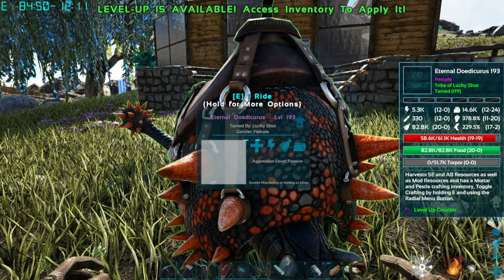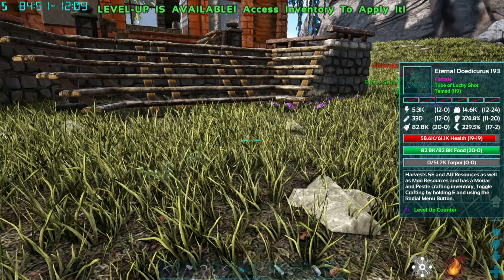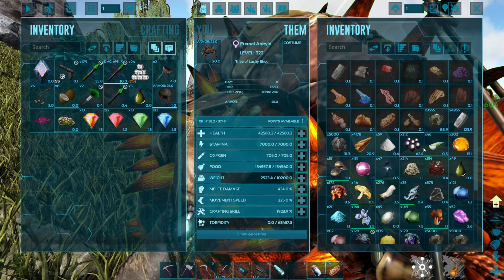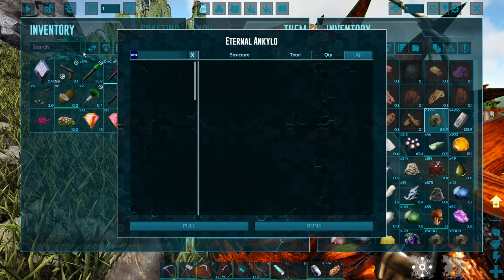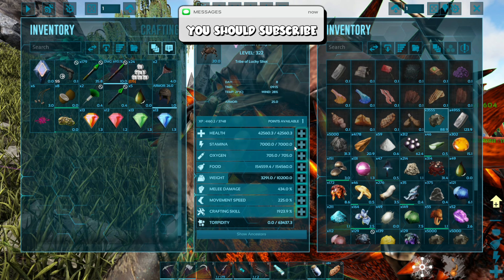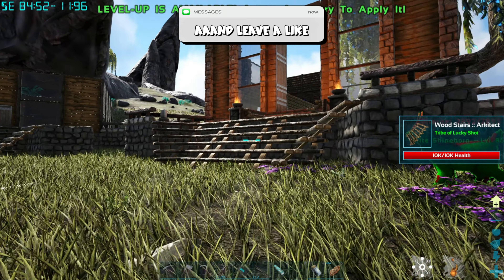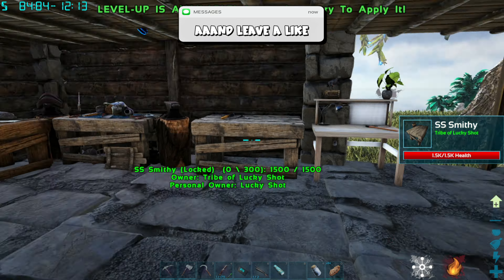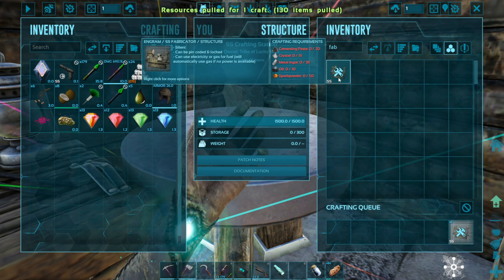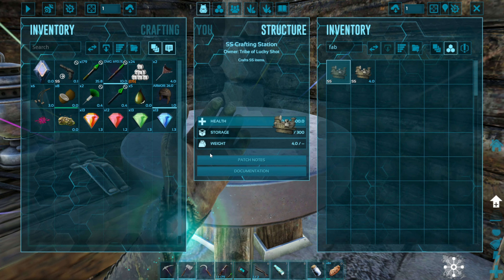Nice. Toggle crafting - you go ahead, you make me my cementing paste. Thank you buddy. And then the Anki - you just make metal and meat and stuff for me. So what I can do is quickly grab all the scrap metal and put it on. Fabricator - let's see, can we make a fabricator? We can. We can. Of course we can. I'm level 139 - of course we can make a fabricator. I just didn't think I had enough resources.